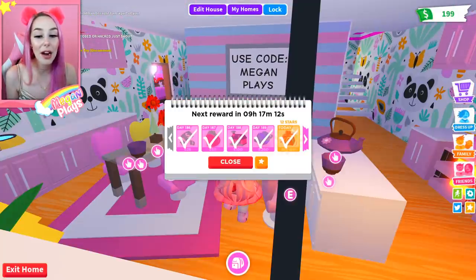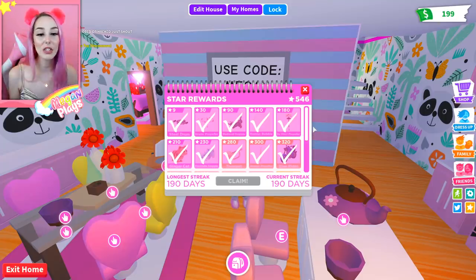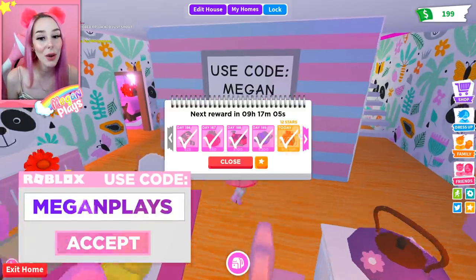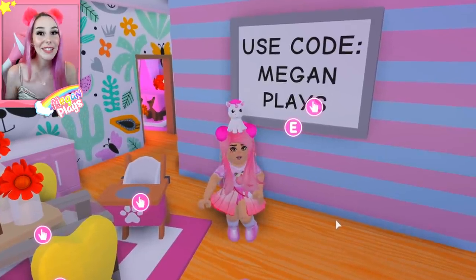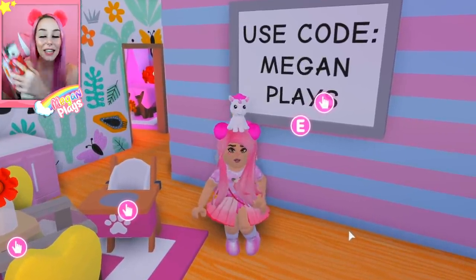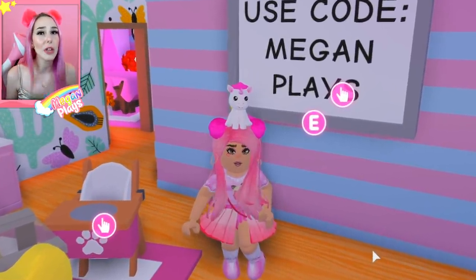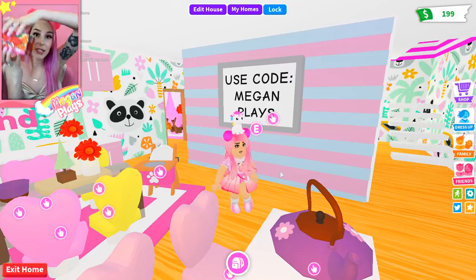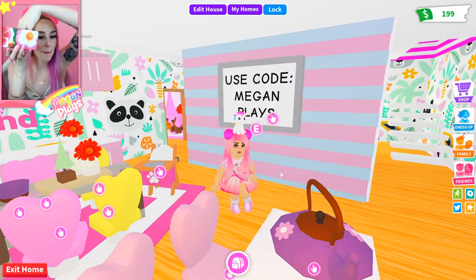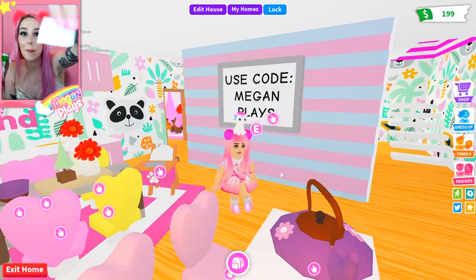I am super excited. So, going into Adopt Me, here we are. We are currently still on our 190-day login day streak with our lovely reminder to use code MEGANPLAYS when purchasing Robux. First things first, we are going to have to see which color exactly we are trading. I'm not going to look, I'm just going to pick. I have every color of the rainbow in here, and our first color is brown.